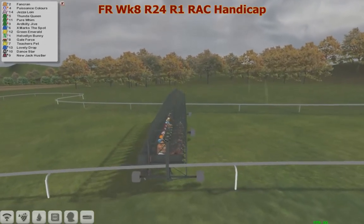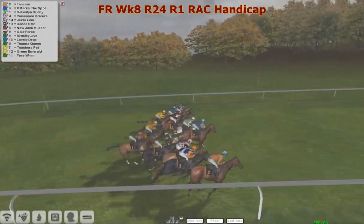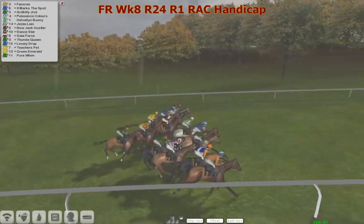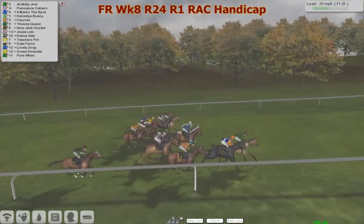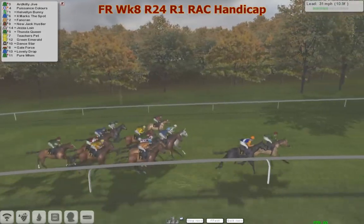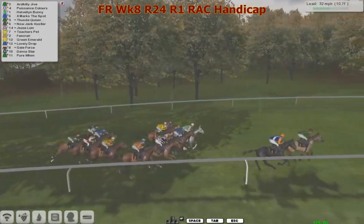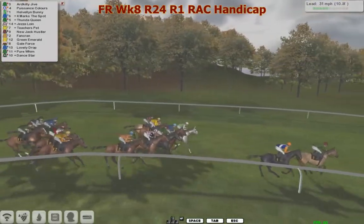They're locked, they're loaded and they are about to be dispatched, sent on their way. Fan Crown, X Marks the Spot show early speed, then you can find her sans colors further back with Fan Grand, Funda Queen, Jeza Loin, Gale Force. Lovely drop towards the back with Pure Whim. It's gonna be at the back, so it's in on the haul.